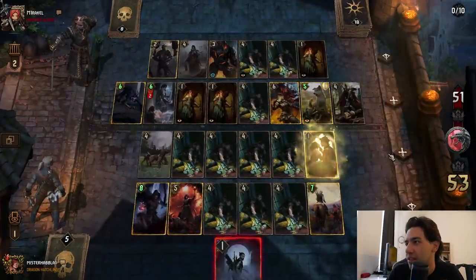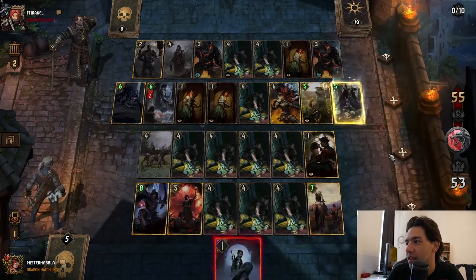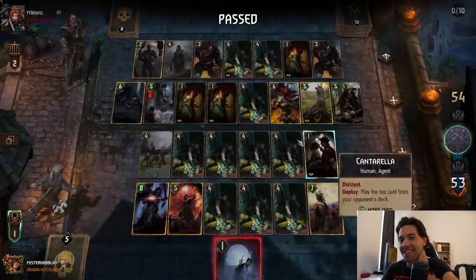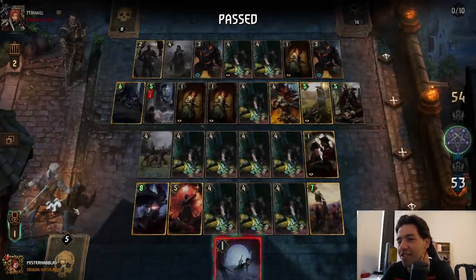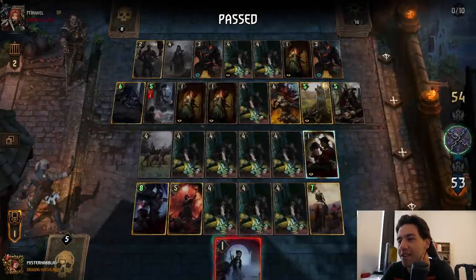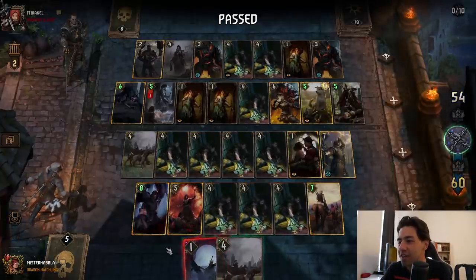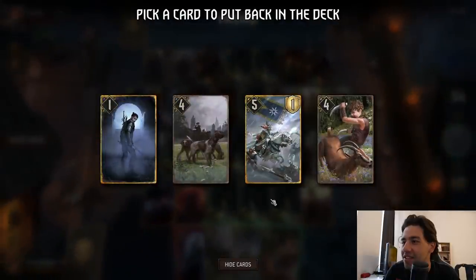Oh, Cantarella! He's thinning my deck for me. That actually keeps him ahead by one. Oh, that's so sad. I just use Leader here, right? I need to win this round because his top decks are complete ass — he literally has no good cards in his friggin' deck. I just put these three on top and play my Hunting Pack.